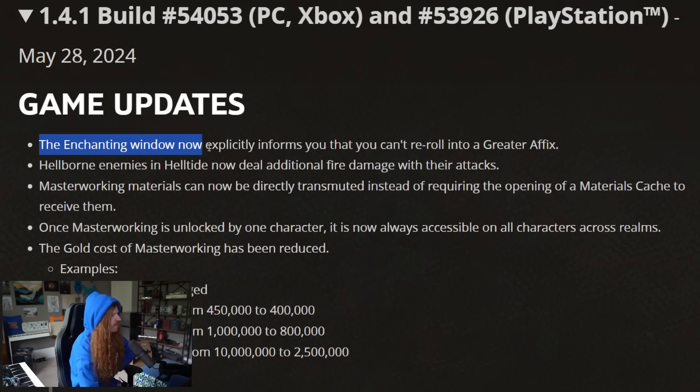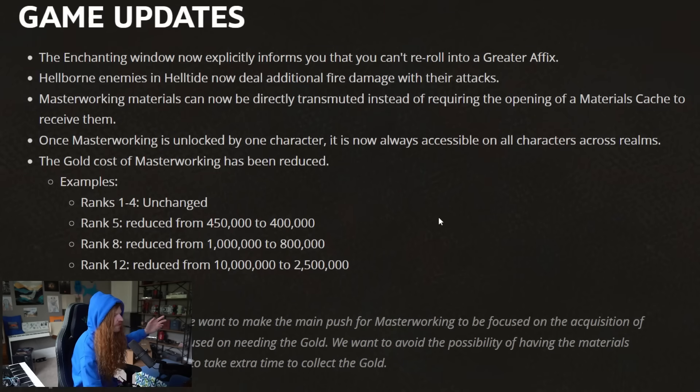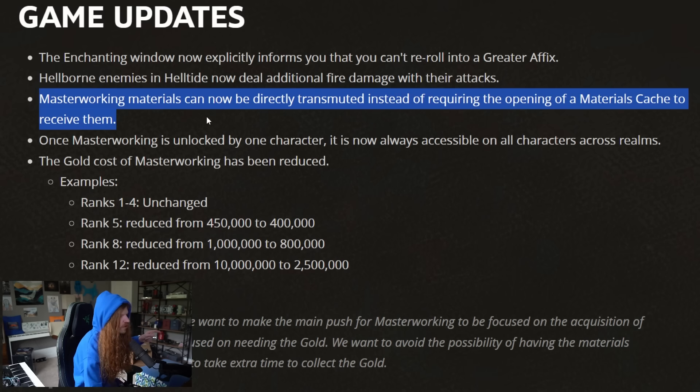First thing to talk about with the patch notes is this is a quality of life patch. So you're going to be noticing things like enchanting windows giving you a warning of greater affixes. You're going to be seeing reduction in gold costs. You're going to be seeing that masterwork materials can now be directly transmuted instead of having to transmute it, then open a cache.